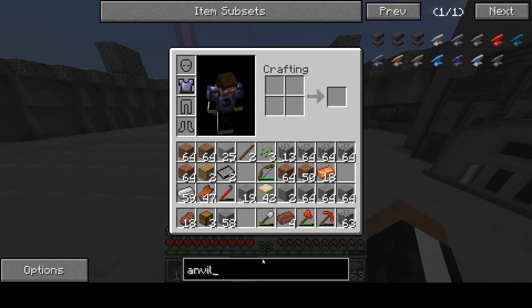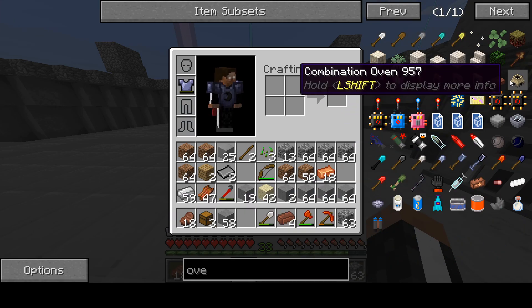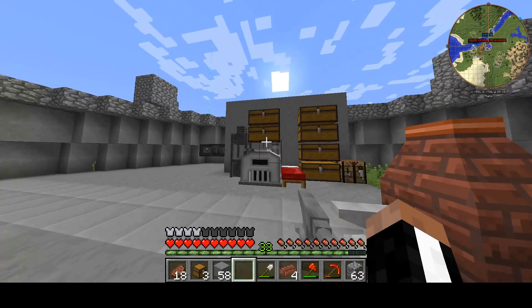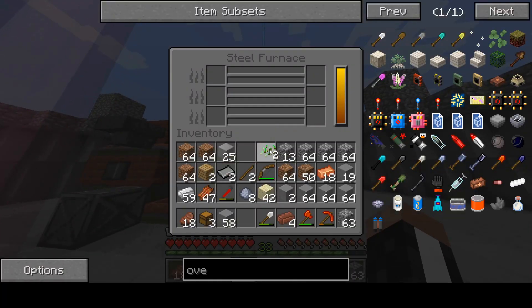Now it's on to the next stage, which is the actual oven itself. How do you make the combination oven? Let me just click on it for the recipe. We need eight stone bricks, and I think I know where we can get the stone bricks — I don't really want to go there though. Out in that direction I found the dungeon, the vanilla one, the one that ends the game. I actually have no clue what that's called — it's just endgame dungeon, I guess.